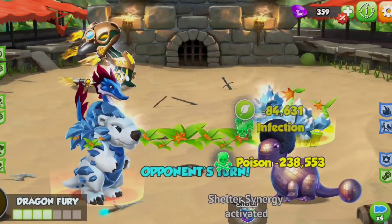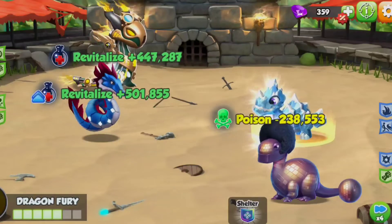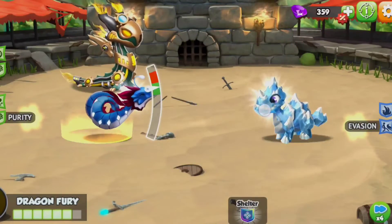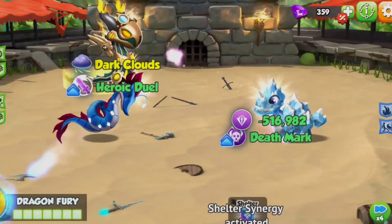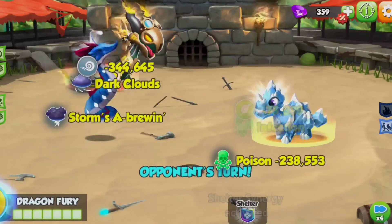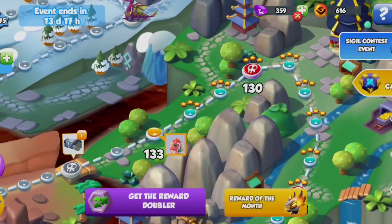I'm getting absolutely destroyed in this battle — honestly absolutely destroyed. I honestly think the boss battles are easier than some of these battles; this is just a regular battle and I am struggling so bad. Okay, maybe I can actually win this time — sometimes it just takes a couple of attempts. You've got to try a different combination of elements, and you know, you can get it. There we go — okay, now I've won!